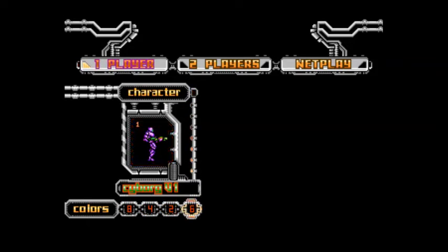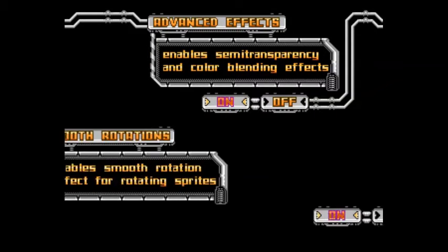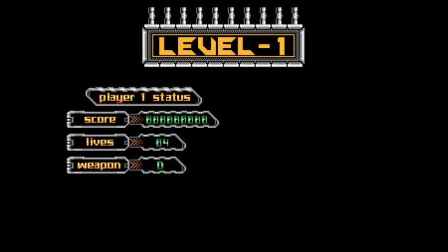I actually picked this up in a bundle from Indie Gala — you can get three games, this one and two others, for a dollar. This game goes for $4.99 on Steam, or you can get 12 games for $3.49. I got them for $2.99 because I got in during the first 24 hours — they have a special deal for that. Well guys, I hope you enjoy this video.